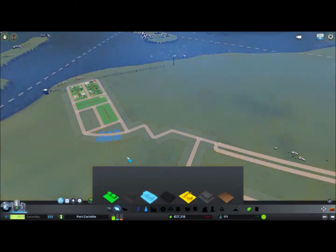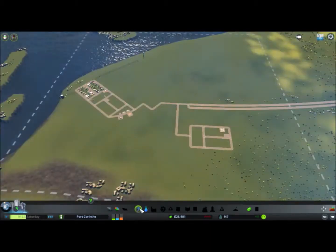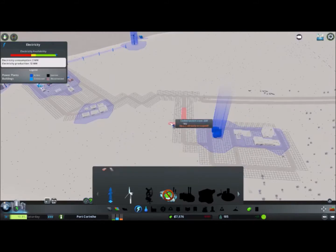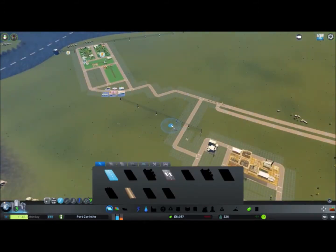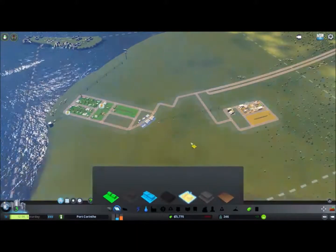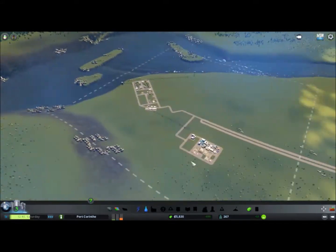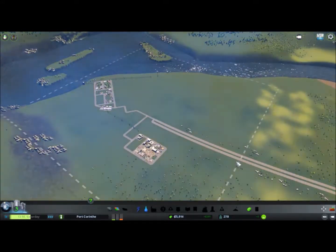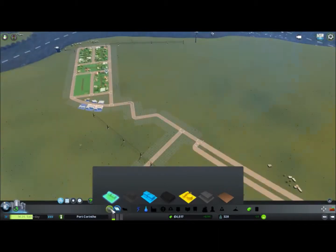I minimize stuff to the extreme almost and I keep some money in the pocket for construction work. The start of the simulation is of course quite easy — the first little hamlet is very easy to reach if you keep things simple, and that's what I'm doing here.